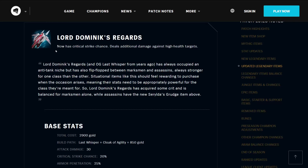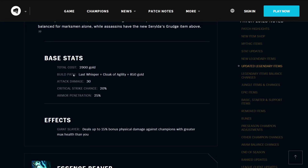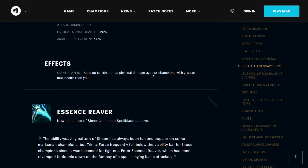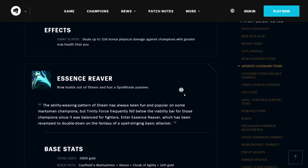Lord Dominic's Regards now has critical strike chance and deals additional damage against high-health targets. It has always occupied an anti-tank niche, but flip-flopped between marksmen and assassins. Lord Dominic's Regards has acquired some crit and is now balanced for marksmen alone, while assassins have the new Cyrilda's Grudge. Its base stats include 2900 total cost, builds from a Last Whisper, a Cloak of Agility, and 850 gold. It has 30 attack damage, 20% critical strike chance, and 25% armor penetration. Its effect Giant Slayer deals up to 15% bonus physical damage against champions with greater max health than you — so it's good against tanks, basically.